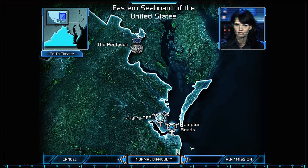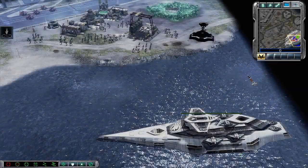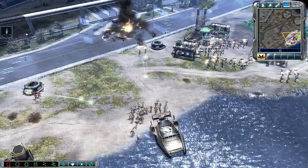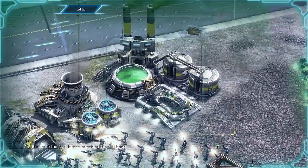Nod's taken away our air support for this region. We're going to take it back. Your best bet is a coastal landing to reinforce a small GDI outpost still holding on. From there you can mount an offensive while I prepare some naval support. This GDI base is the last fighting resistance in the area. Eliminate the assaulting Nod forces to take control of the base.